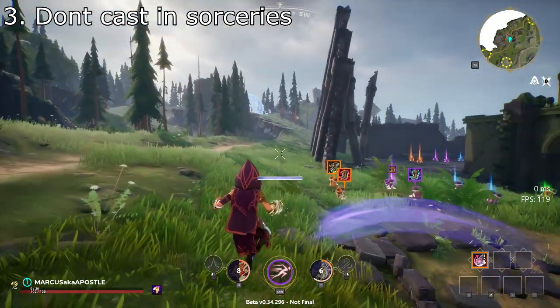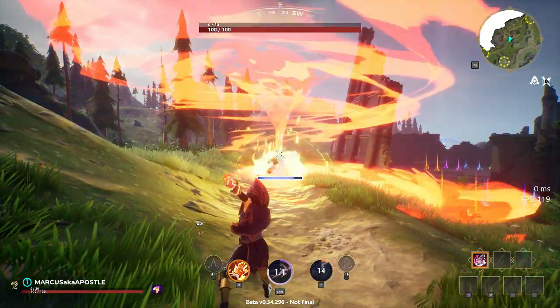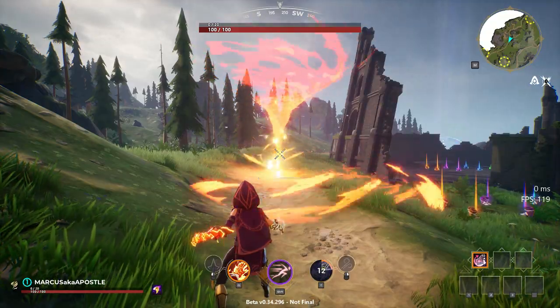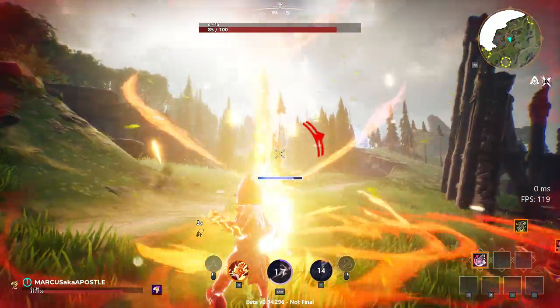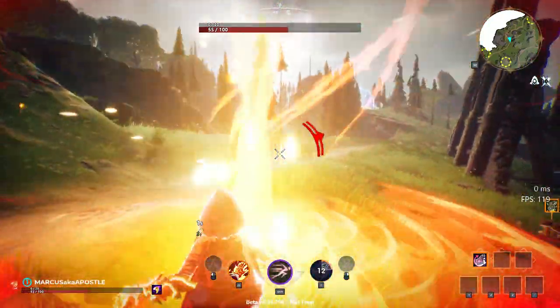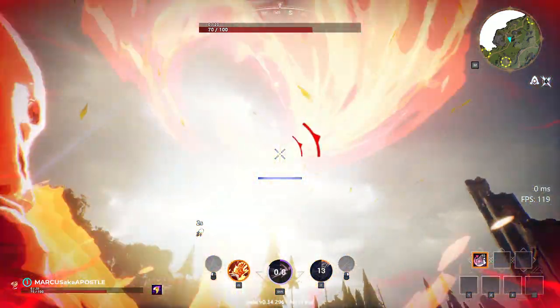In Spellbreak, the fights can get really chaotic, especially with all the different sorceries, so you need to make sure that if a sorcery gets cast on you, like a tornado or a toxic cloud, that you don't shoot while you're inside the sorcery. It doesn't matter if the sorcery is your own or the enemy's — if you shoot inside of a sorcery, it's going to combine with whatever element you shoot and do more damage to you.